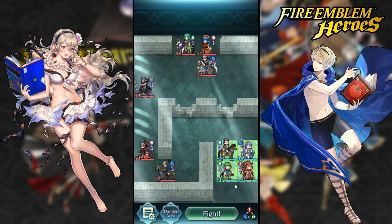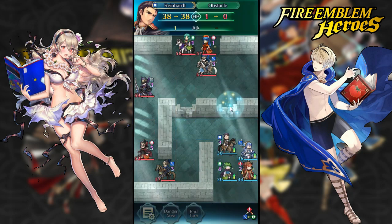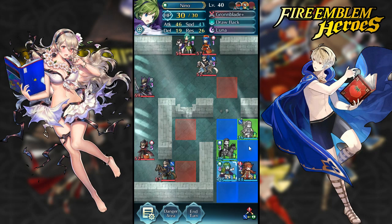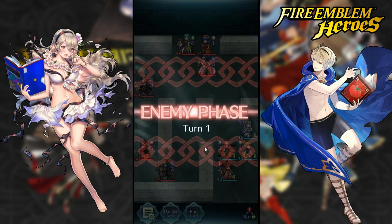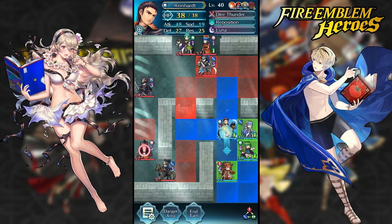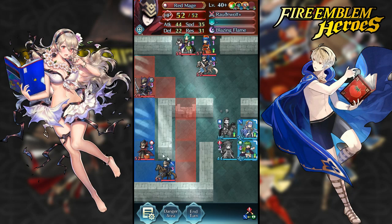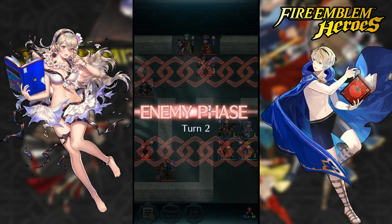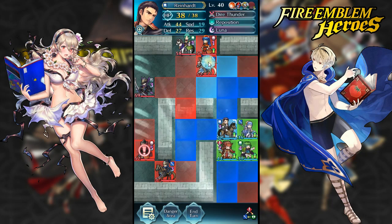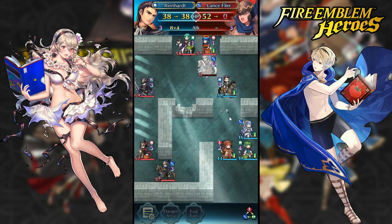I'm not going to do the exact same thing in terms of going forward. Pretty much the exact same strategy though — use Reinhardt to bait out the AI to actually move. The only difference is this red mage, and he's actually not going to be doing anything. Because I have Lancebreaker it just makes it easier to kill this guy.